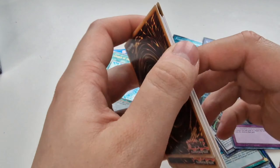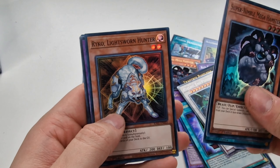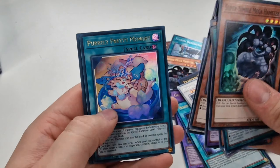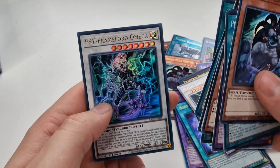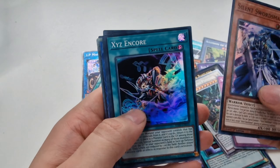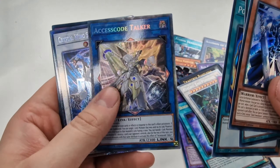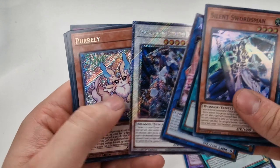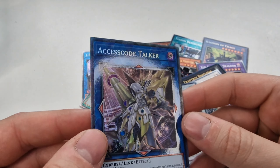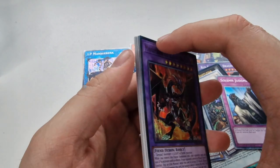Super Nimble Mega Hamster, Pearly, Ryko, Ring Brun, Ryko Lightsworn, TG, Pearly, Mystical Space Typhoon, and Framelord again. Silent Swordsman, Polymerization, Access Code Talker in a Collector's Rare — not too bad — and Crystal Wing Synchro Dragon in a Platinum. Pearly secret rare, and Skull Drain. These Collector's Rares are definitely better in this one than in the previous one.